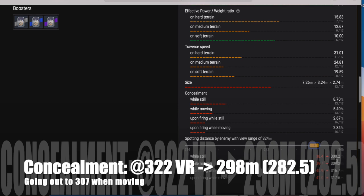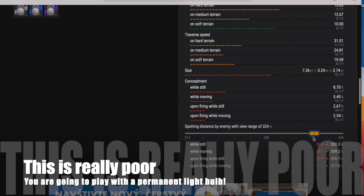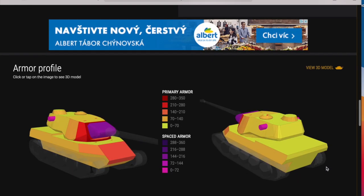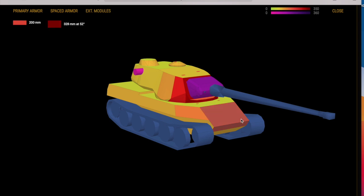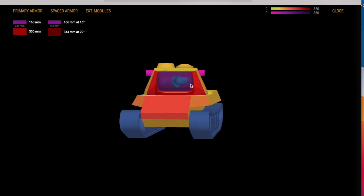Concealment numbers are also a big amount of suckage. With a view range of around 22 in concealment rating, a tier 10 light tank is going to spot you at 298 meters if you're not moving — and your own view range is only 282.5 meters. If you are moving, they can spot you at 307 meters. On a Blitz map, that means any light tank player who knows what they're doing will spot you in the first 10 to 30 seconds. You're basically playing with a light bulb over your head the whole game.